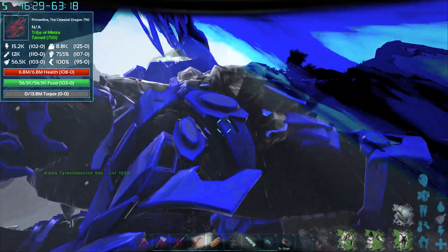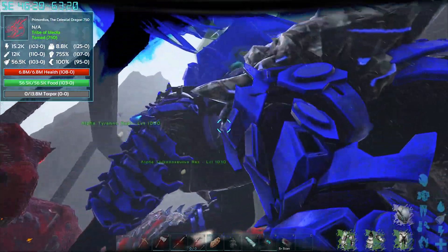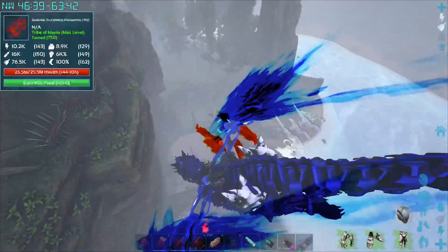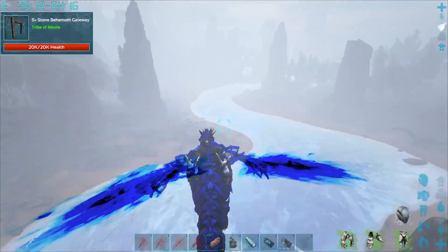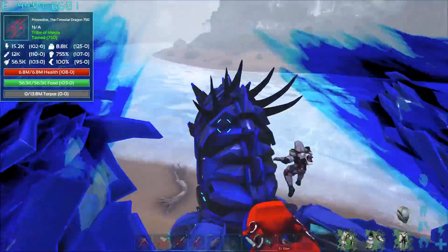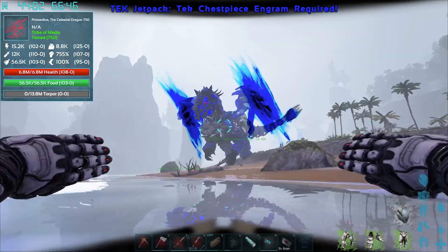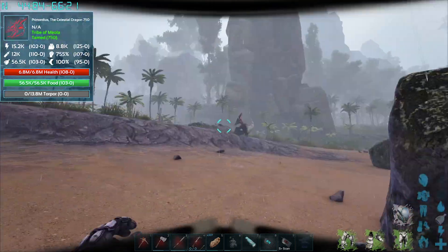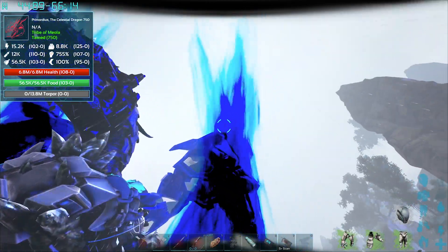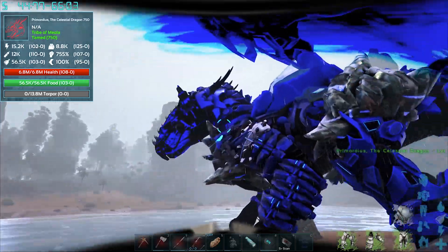Is he teamed up? Damn, he looks sick. He's huge - he's massive. Primordius, the celestial dragon, level 750. Oh my gosh, he's got the wings - that fancy look. I thought he was stuck but he's just fine. Look at the saddle on his back - actually he doesn't have one, I need to equip him. Let me take a little step back so we can admire this thing. God, that is such a sick model - it's just majestic. I love it so much. The wings are kind of semi-mechanical, semi-translucent. He's just covered in mechanical muscle. What an absolute beast.